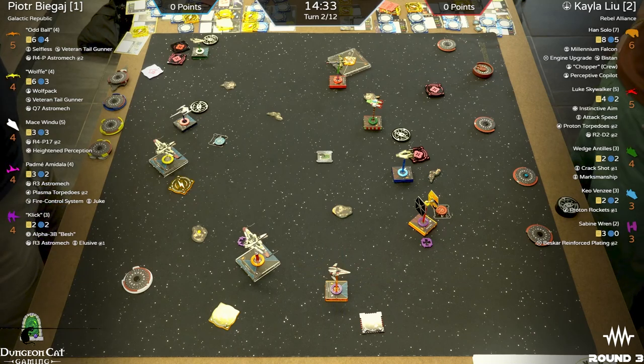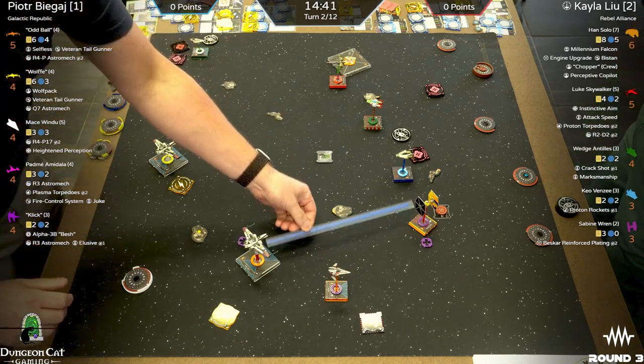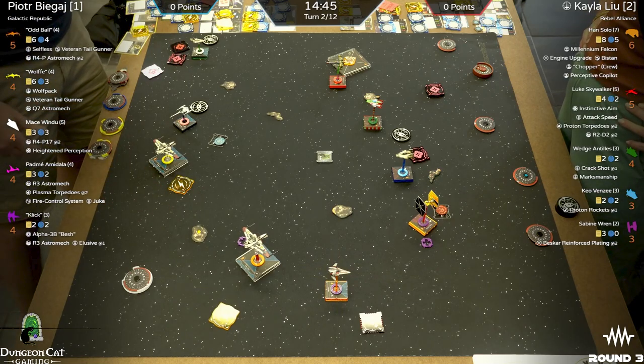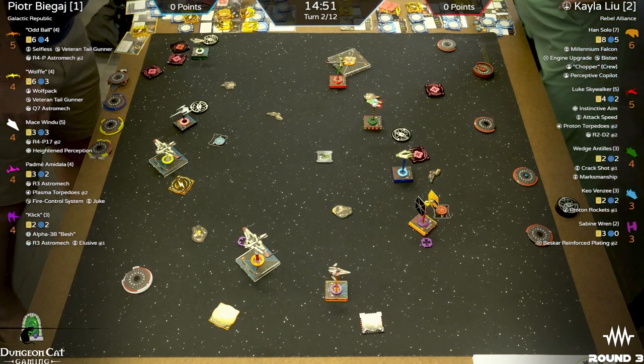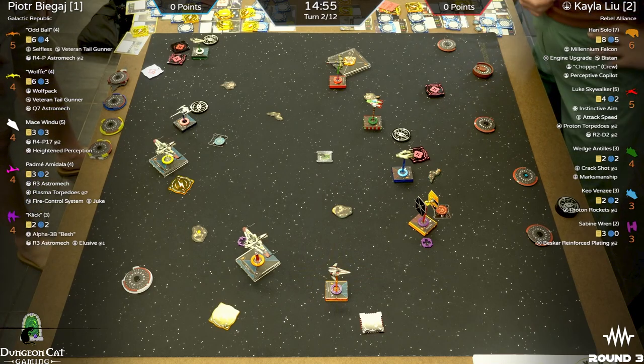Shout out to Cory — Cory is the guy responsible for all the beautiful branding and some awesome cards that you've gotten in your GSP Patreon gifts. Very talented artist, renowned list builder.